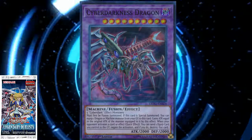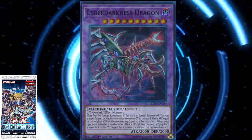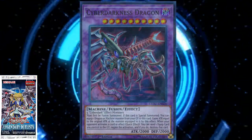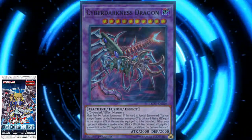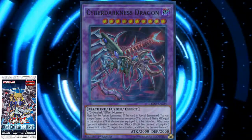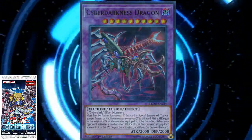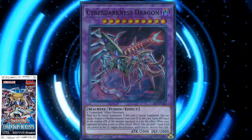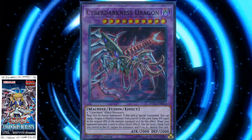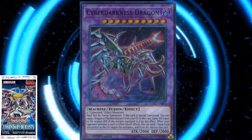So they gave Cyberdarks a Fusion: Cyberdarkness Dragon. It requires five Cyberdark effect monsters. There are multiple ways you could summon it out — the way I would suggest is Overload Fusion or Future Fusion. Future Fusion stacks up your grave, while Overload Fusion banishes them from grave. Since this deck does a lot with sending monsters to the graveyard — like Claw sending Cyberdarkness Dragon or the original Cyberdark Dragon to the grave, and Cannon milling dragon monsters — Overload Fusion might just be a real solid option.